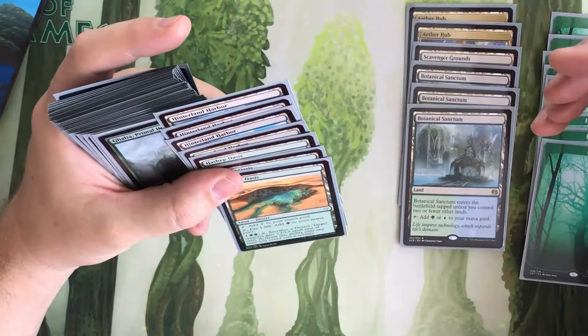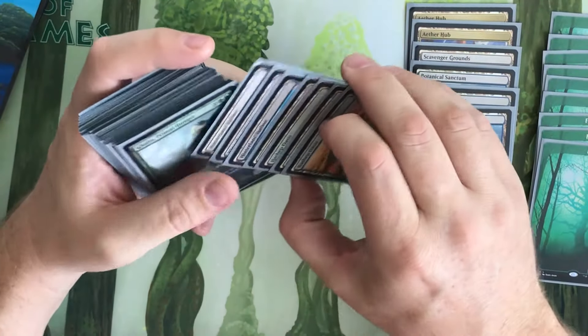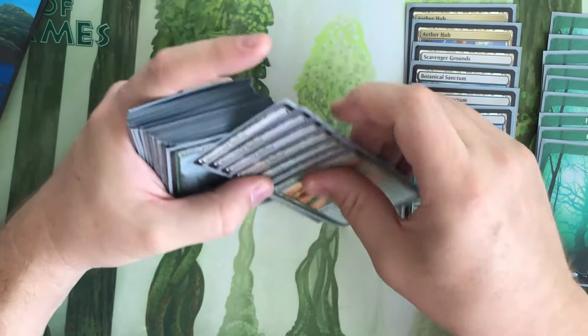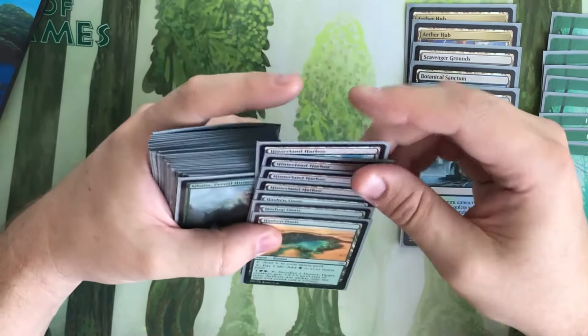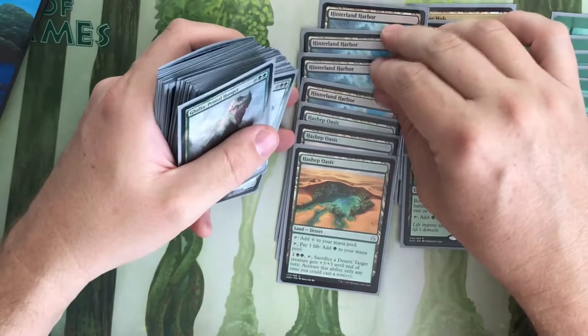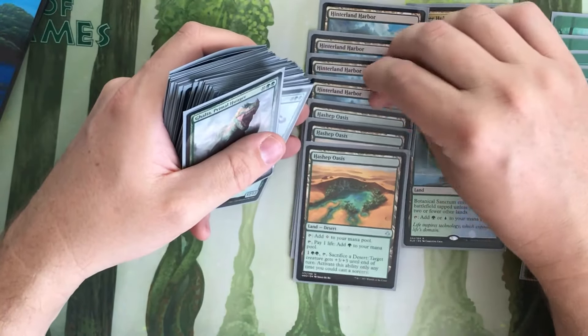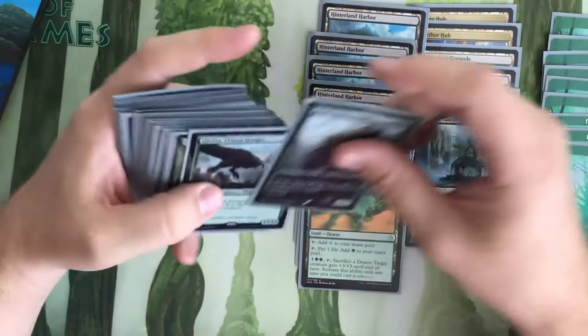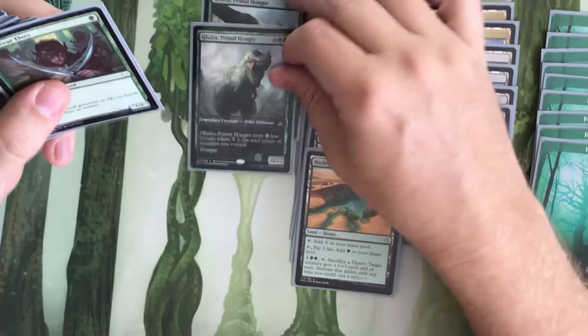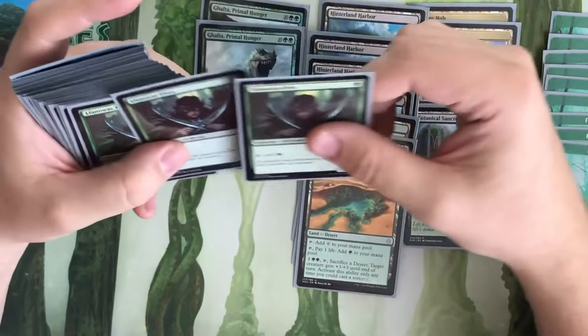Oh no, this is my mono green deck — I grabbed the wrong deck. It's the Rat Colony deck I posted. I'll just let you guys see my mono green and tell me what you think. It's mono green but it has black sideboarded. Two Galtas — a foil and a promo foil.